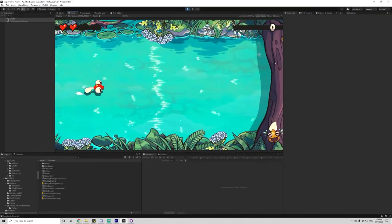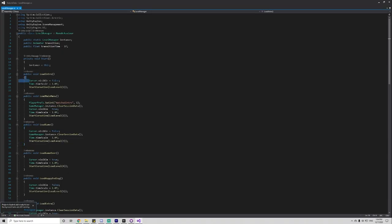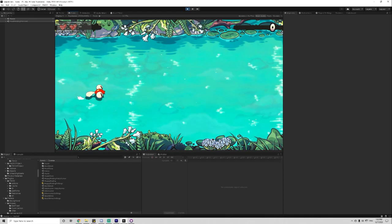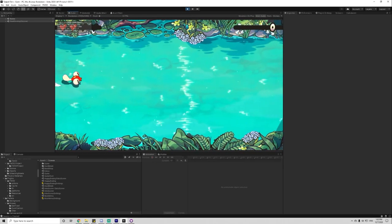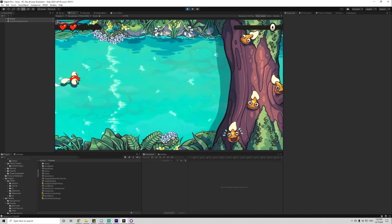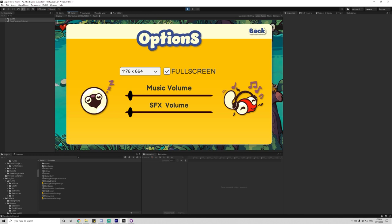I then added the cursor visibility depending on what scene the player is in, using only a simple line of code in my level manager script. And since I want the game to be able to pause mid-game and we still don't have the art yet, I reused the options panel and it works now as a placeholder.